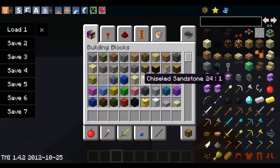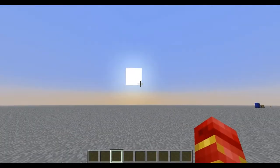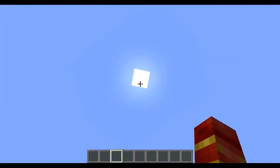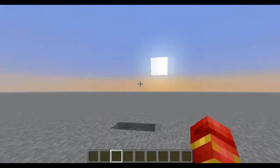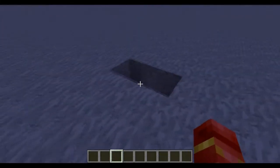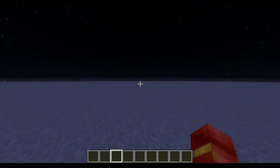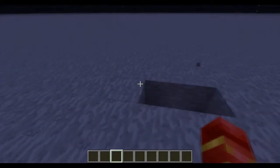You can also set the time of day. Clicking 'Set time to sunrise' makes the sun rise. Clicking 'Set time to noon' puts the sun directly above you. Clicking 'Sunset' makes the sun go down, and clicking 'Midnight' makes it night. It's useful if you want to hunt mobs — just make it night — or go mining safely — just make it day.